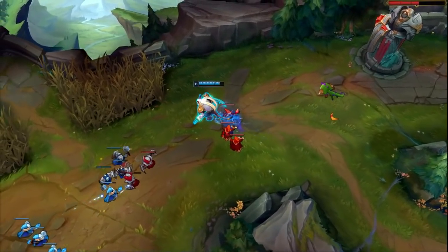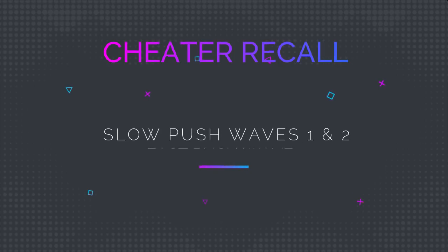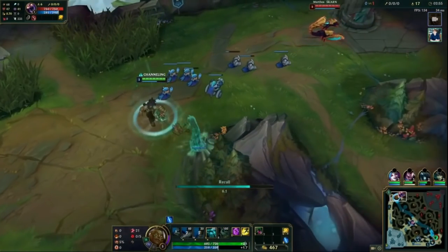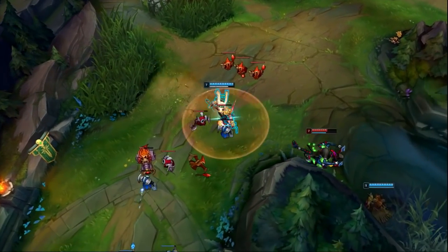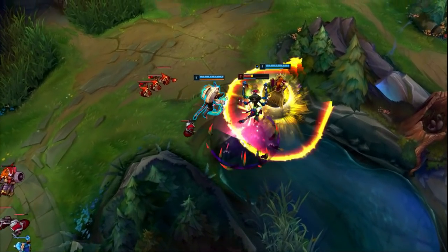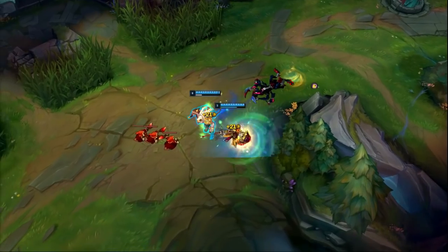The first most obvious way is to do a cheater recall. A cheater recall is when you slow push the first two waves and then fast push the third wave in order to crash a big minion wave into the enemy tower, so you can go back to base early and buy something like a Doran's Blade. While this is an okay strategy, Rengar top doesn't really need a cheater recall in order to win lane. Here are some of the ways that DJRez abuses Rengar's early game to extend his lead.